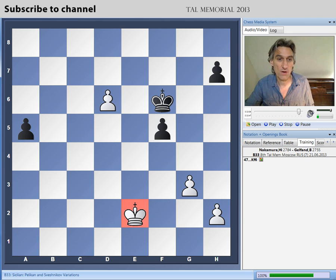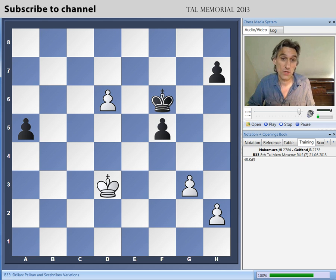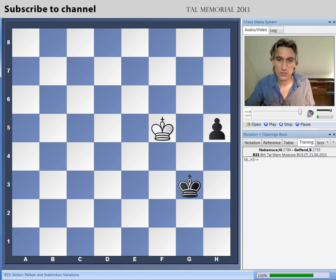White's king has to go after the a-pawn, black's king takes the kingside pawns, and the h-pawn just rushes through to the queening square. An excellent game from Gelfand, who showed really nice technique. He was the winner of the Tal Memorial with 6 out of 9, and Carlsen came second with 5.5. Thanks very much for watching, and there'll be more clips coming soon on the channel.